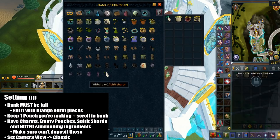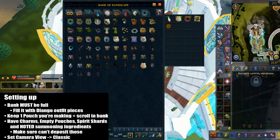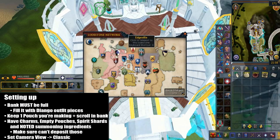Here is how you set up everything. You want to make sure the bank is completely full. As a placeholder, you want to have one pouch in your bank. There is a scroll for every pouch, so I would suggest you save one bank slot for that, which I actually forgot to. You need to make sure these are in your inventory: the charms, the empty pouches, the spirit shards, and the ingredients. This is to ensure that you don't deposit them by accident.